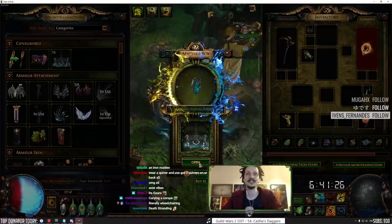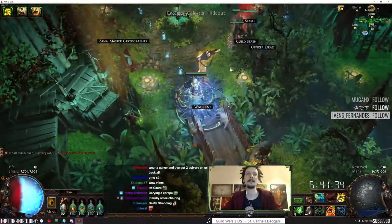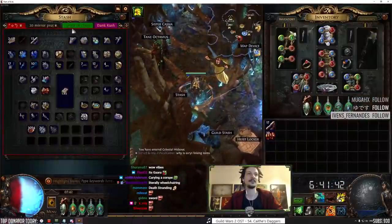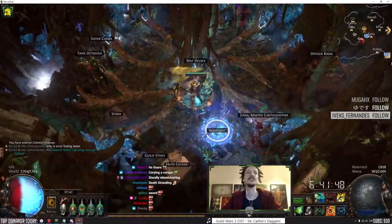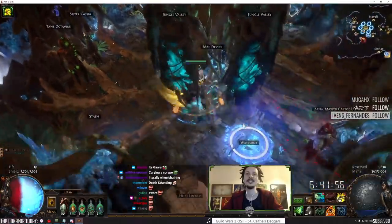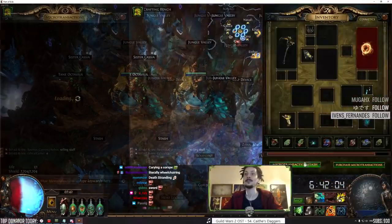We already have that weapon - misery portal, nice. Let's try that. Let's go home. Death Stranding - I'm carrying the baby on my back. Pop in a jungle map here. Check it out. The opening animation actually fits this hideout too. That's a cool portal - oh, when it glows a little bit. That's cool. Nice, I'm happy with that portal.